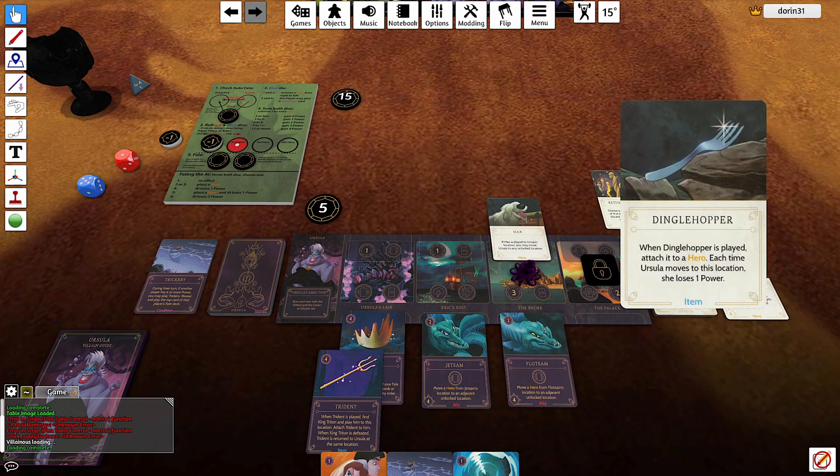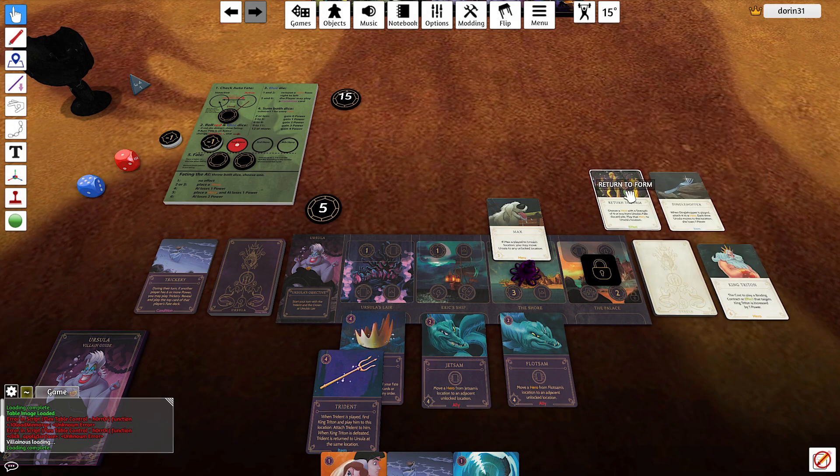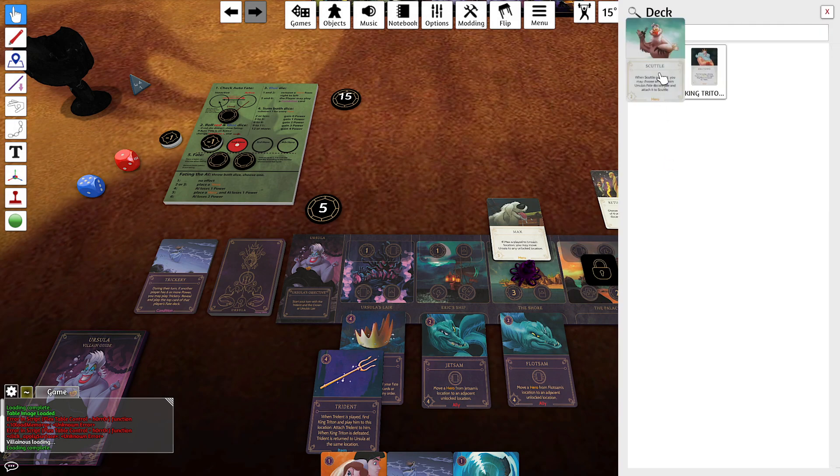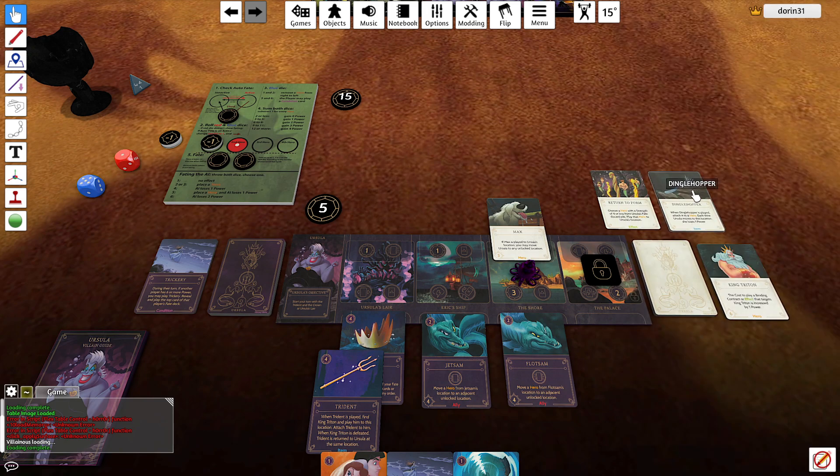This is the game — the dinglehopper, there's nothing and there's no hero that can disrupt me. That's it — a pretty good game for Ursula, again with the AI having only 15 power. Thank you very much for watching and see you next time.